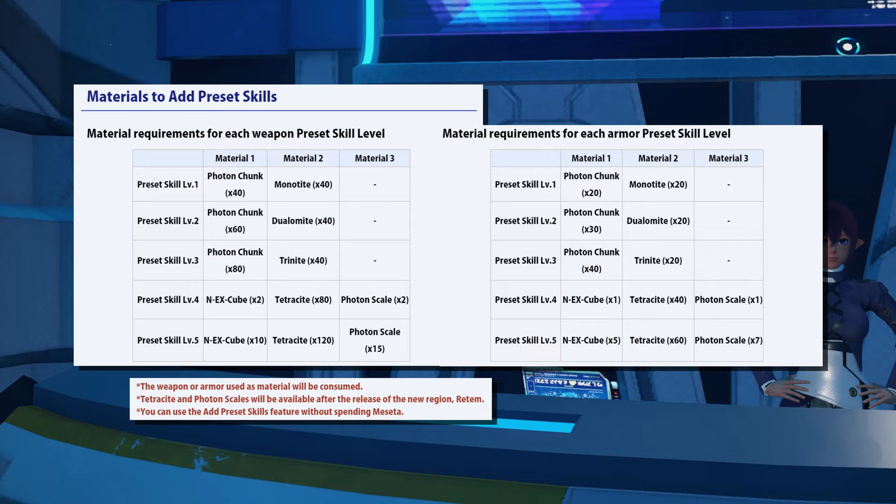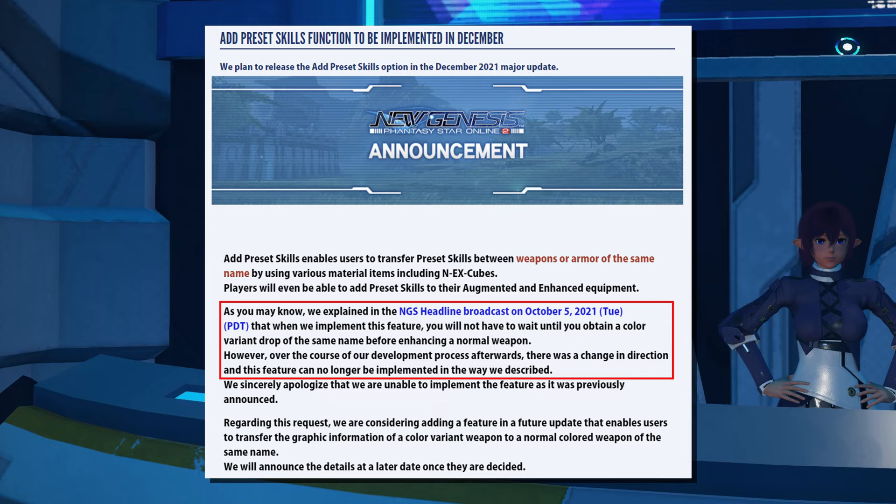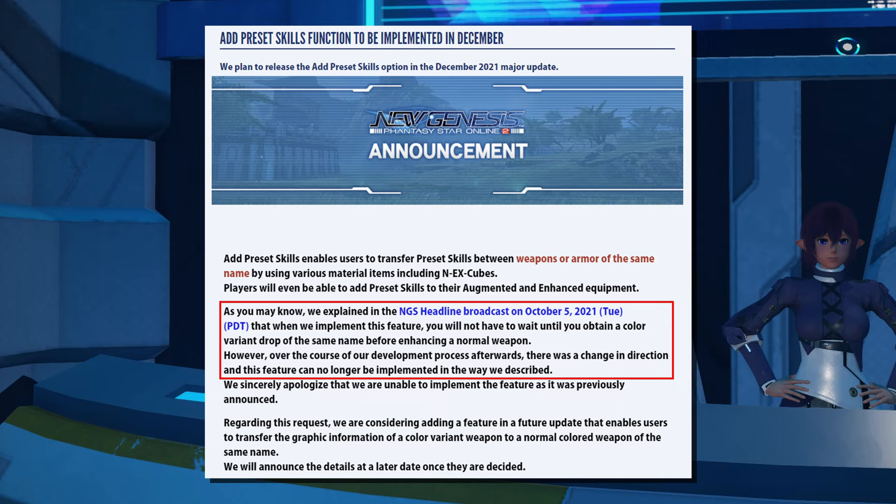If you found one of those color variant weapon options and don't have a fixer on it yet, this will be a feature coming in the future. They mentioned it would be available with the new region, but they've since come back and said that the way they're implementing some features in Redom means they can no longer implement the color change system alongside this fixer transfer system. So you'll have to wait for that, unfortunately — but in the future, you will be able to transfer a fixer onto a color variant weapon.